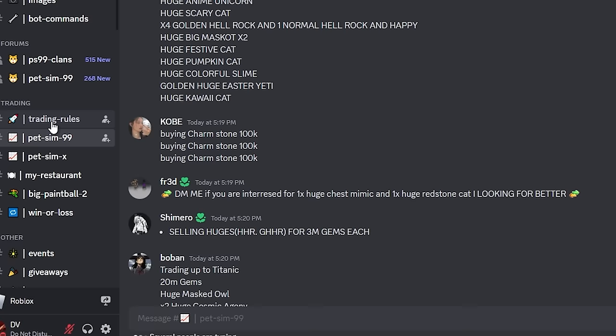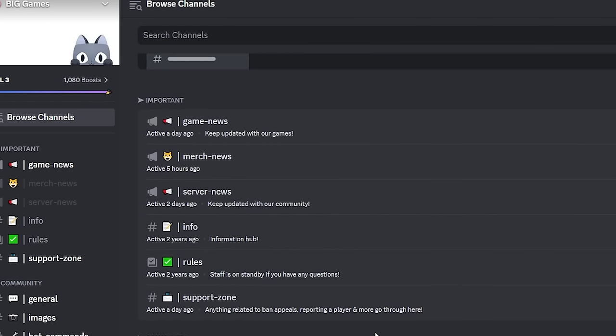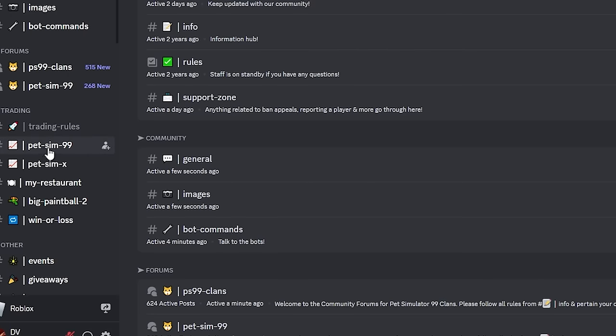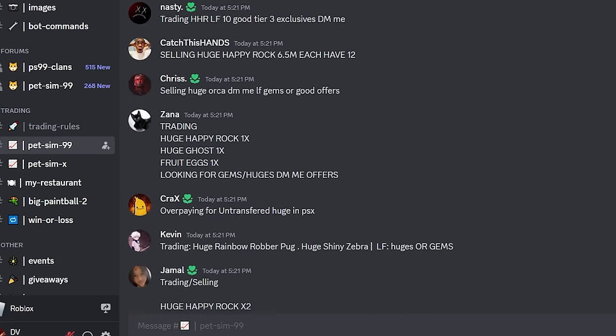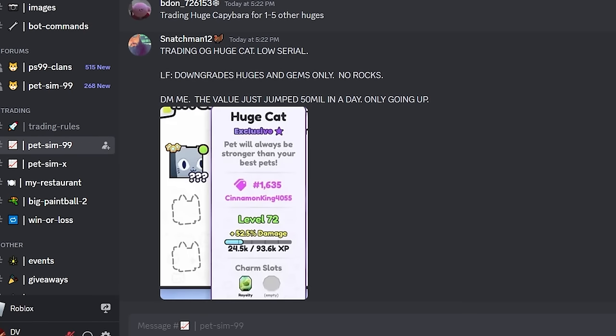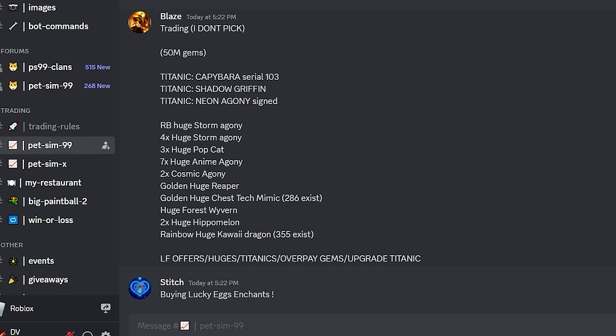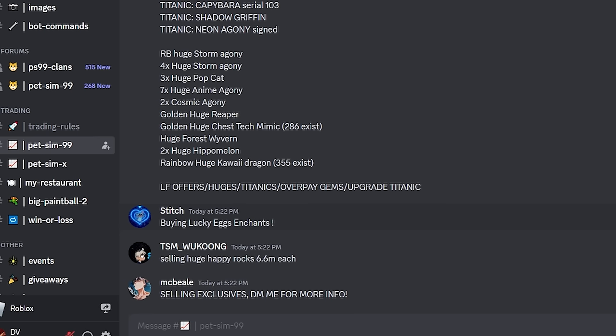Of course the other place you can trade is the Discord. On the official Big Games Discord you're going to see there is a trading category. You might need to validate and pick your channels, but under trading if you go to Pet Sim 99 you'll see all these trade listings. You do have to be careful though, because there are big scammers there. I pretty much try to avoid these at all costs. I like to trade in the trade plaza because it takes a lot longer to negotiate and you have to DM people back and forth.